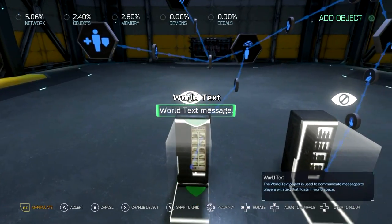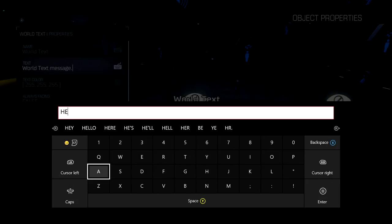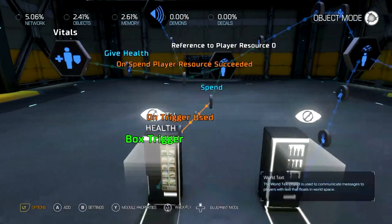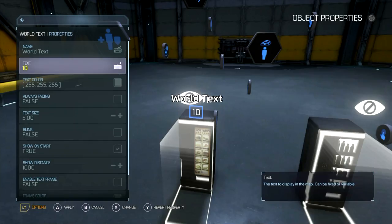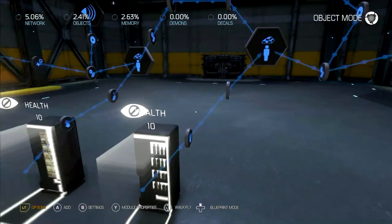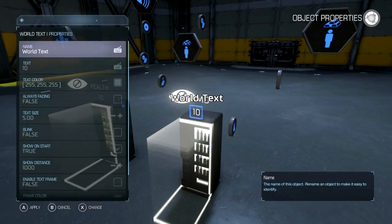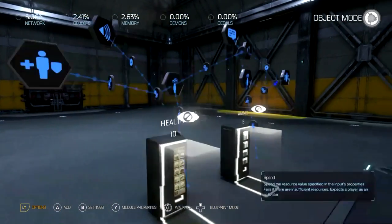Let's go ahead and put some text above these things. We'll make this one show the amount, and move it over here. And let's label them — there we go: health and ammo.